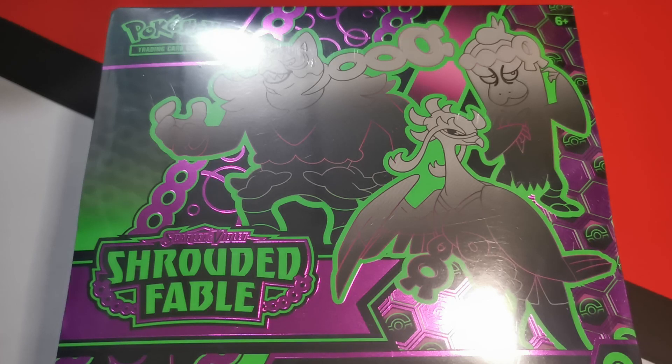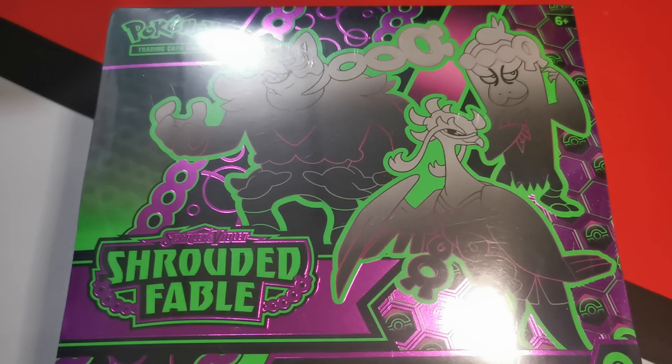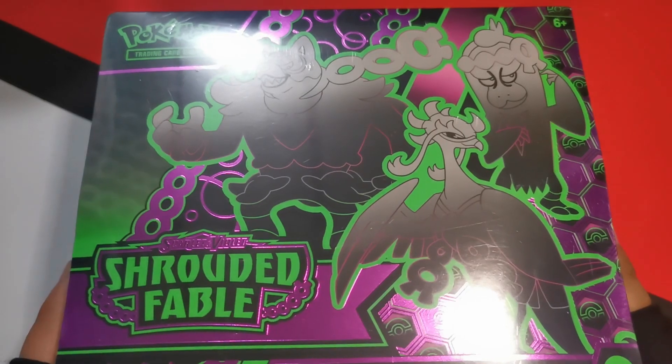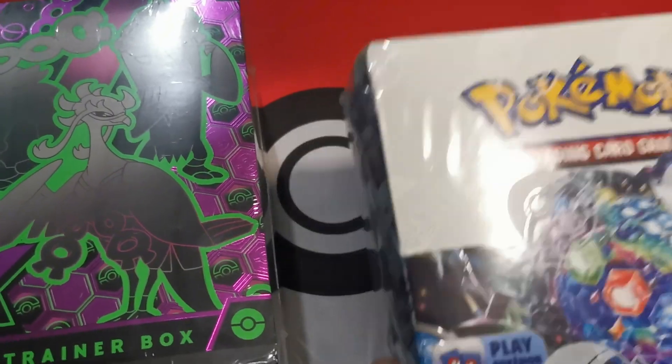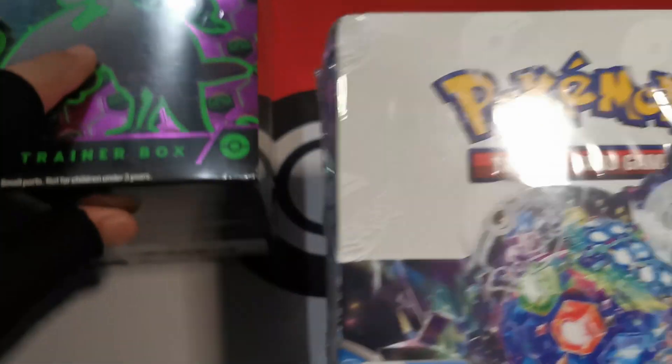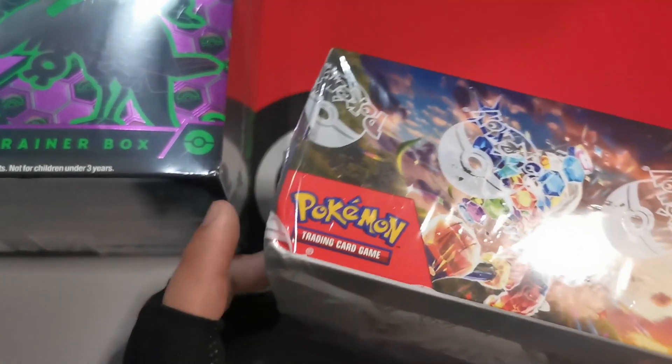Today we've finally gotten our hands on the Shrouded Fable Elite Trainer Box. I'd like to give a special shout out to our friends from Astro Balloons, or Astro Toys and Collectibles on Facebook, because they were able to get us the Shrouded Fable Elite Trainer Box and a Stellar Crown Booster Box.